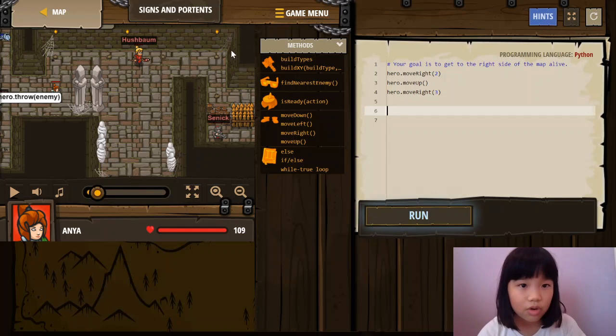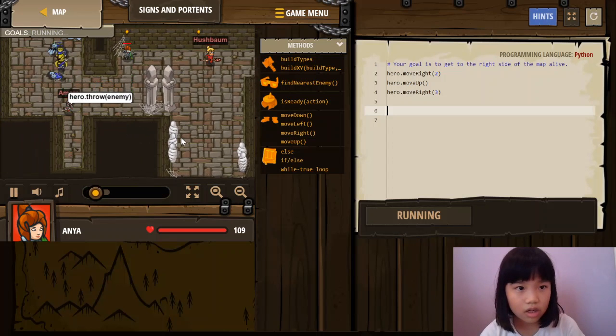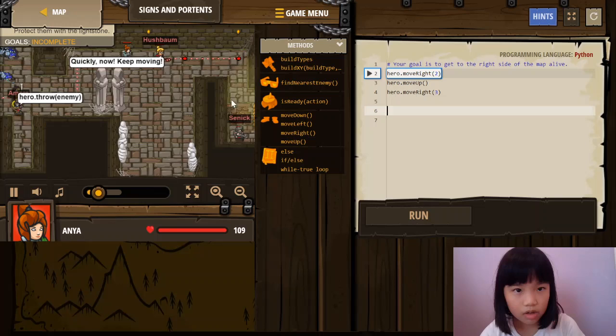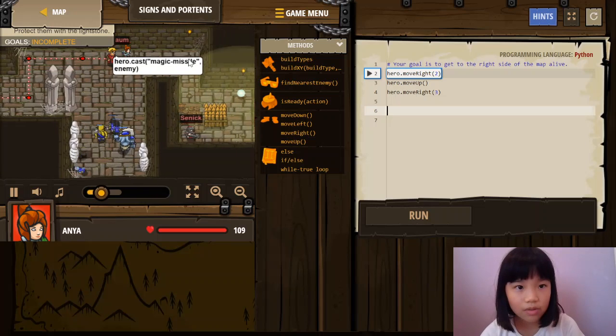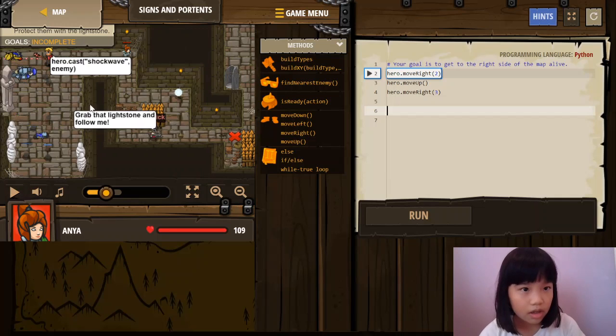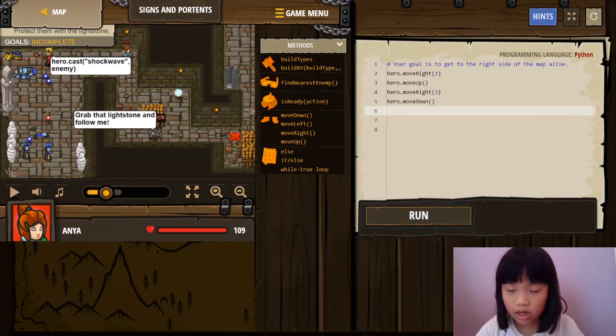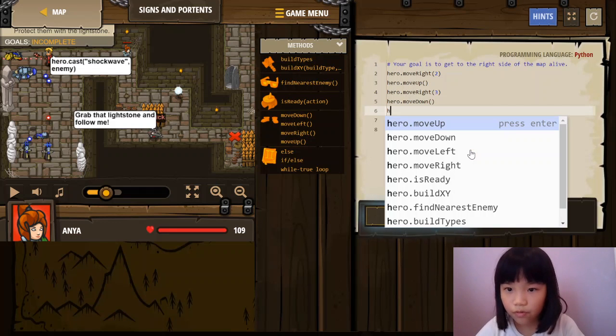Next, let's run the code first. Let's run it. Let's go all the way here. Now we have to grab the lightstone, but first we need to move down, then move right. So, Kira move down, then Kira move right.